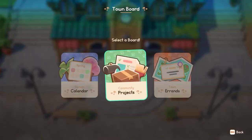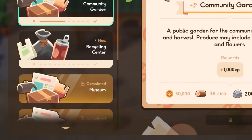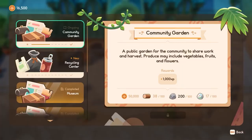The new feature of the board is projects, which we got to see a glimpse of in the trailer of Coral Island. From this we saw three main projects: the community garden, the recycling centre, and the museum. The community garden is described as a public garden for the community to share their work and harvest. The produce may include vegetables, fruit, and flowers. Not only does this area seem like a place where you can grow crops with islanders, it may also be a hub for gaining new blueprints for buildable items in Coral Island.